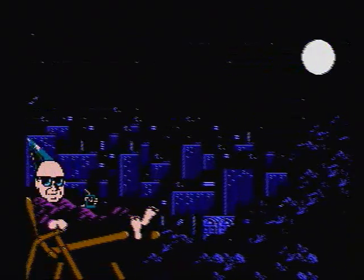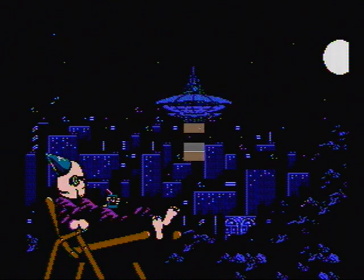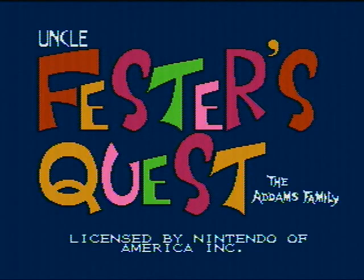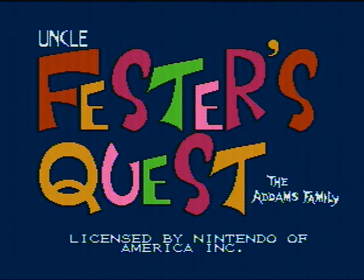The storyline of this game — you'll see Fester sitting here on his lawn chair in his little birthday cone hat. Apparently some aliens decide to come to Earth. These evil aliens decide to attack us and take Gomez, and it's your job as Fester to find Gomez and save the world. Here's the cut screen to the beginning intro, and it's probably the only good thing about this game.